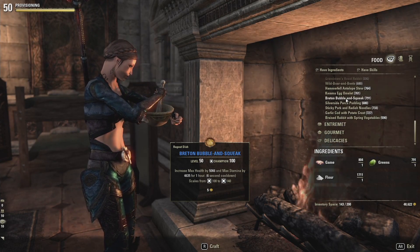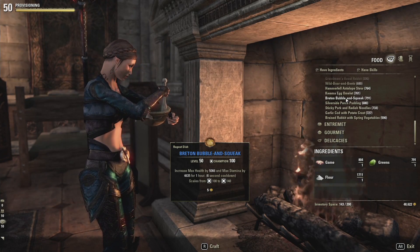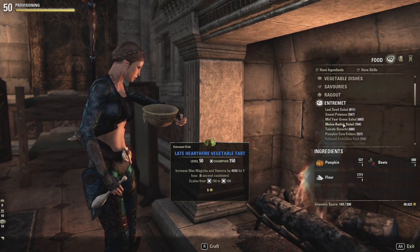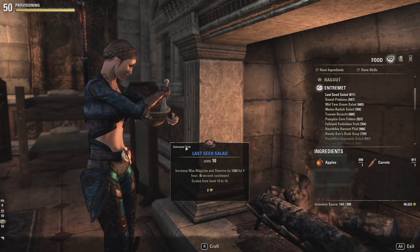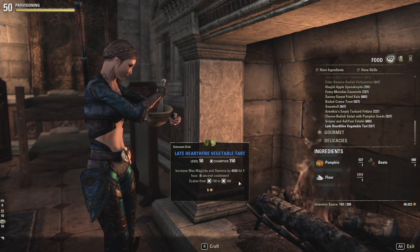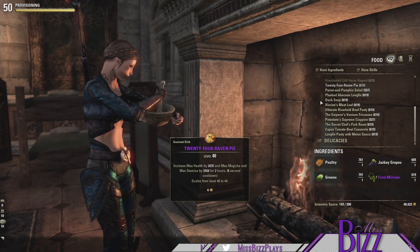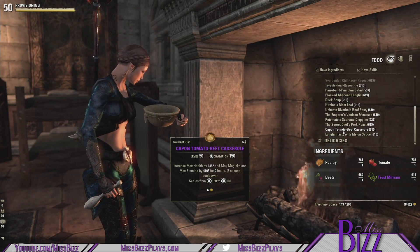The UI is nicely split up with no add-ons — this is really how it looks for everyone on PC. Here we have max health and max stamina in its own list, and entremets cover max magicka and max stamina. The list orders recipes by level, so at the beginning you'll see a blue dish for level 10–14, and at the bottom your highest level ones at Champion Point 150–160. Gourmet is purple quality, which is pretty cool because it does all three things: increases max health, max magicka, and max stamina.